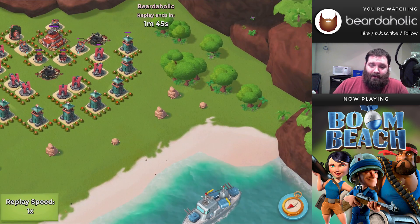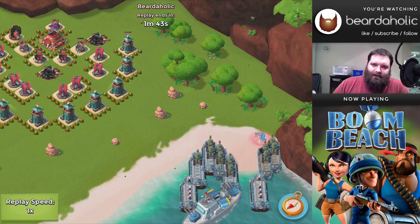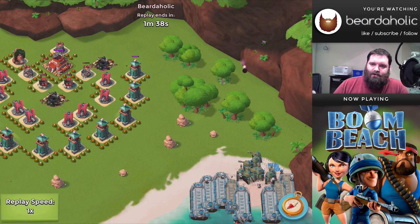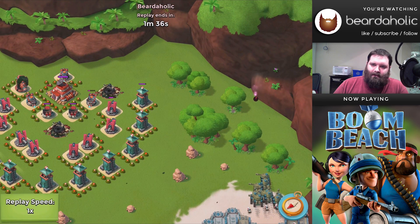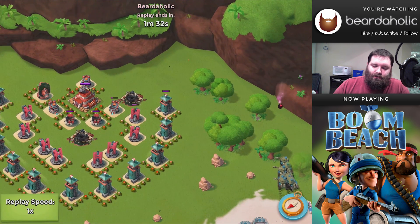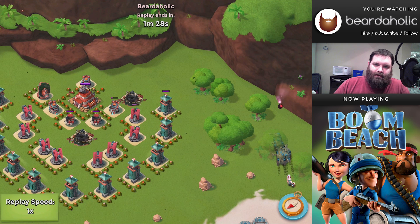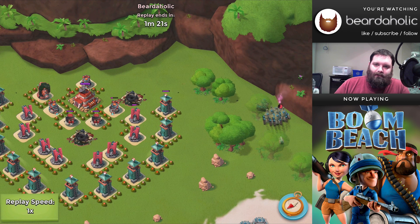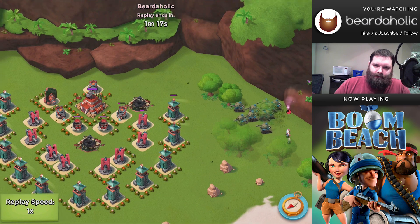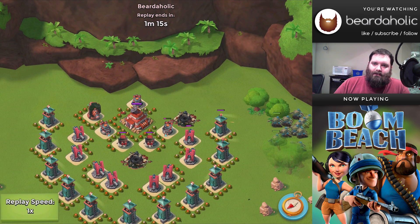Here it is in review. Basically, take down the boom cannons. Flare over to the right because nothing can shoot way down in the corner there. Take out the top two sniper towers because they can actually shoot up into the top corner, which is where the tanks are going to be resting and shooting from. Then also take out the cannons that are just on the inside of the sniper towers, and you should be good to go.